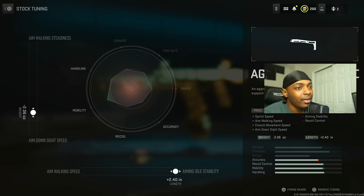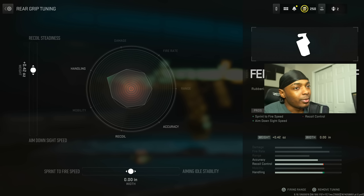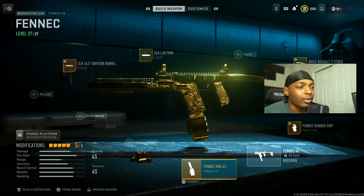Put on the Agile Assault 7 stock for sprint-to-fire speed, aim walking speed, crouch movement speed, and ADS speed at the cost of aiming stability and recoil control. Max out the aiming idle stability to 2.40 inches and set ADS speed to negative 2.06 ounces. Then put on the Fennec Rubber Grip for sprint-to-fire speed and ADS, increasing recoil status by 0.42 ounces.